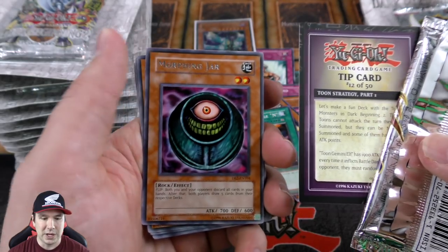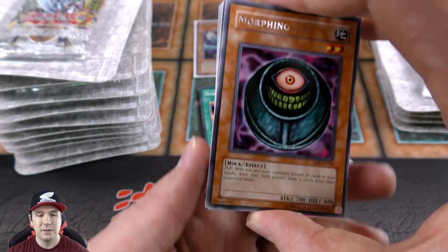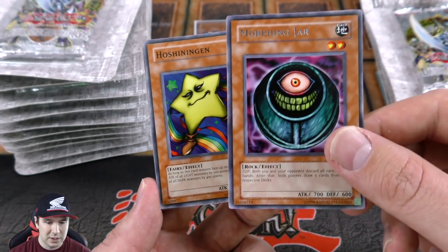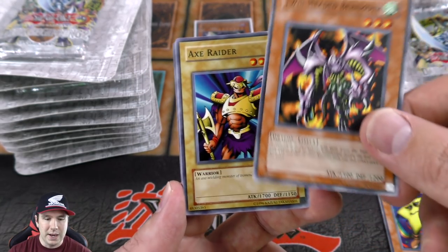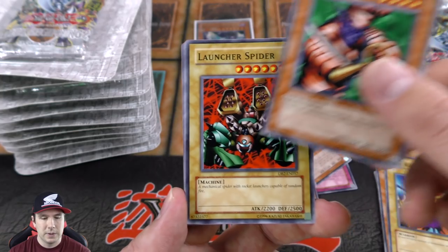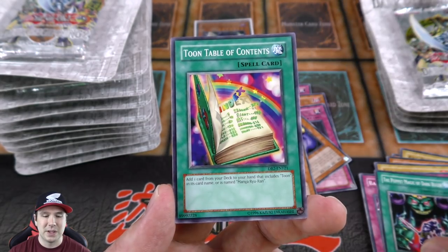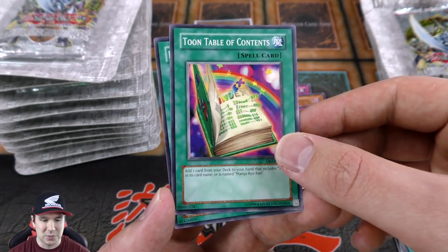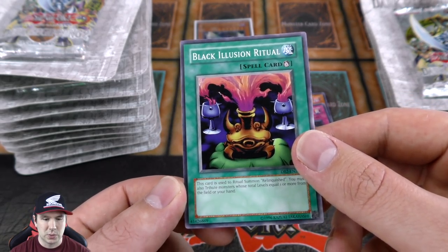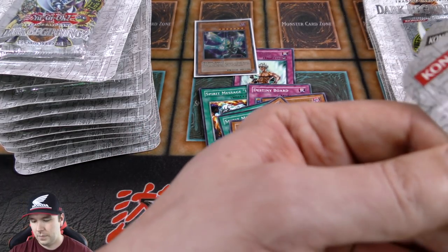Tip card 12 of 50. Right off the bat, one of my all-time favorite cards ever — Morphing Jar! Love this card; it flips and both players discard their entire hand and draw five new cards. Very cool. We have our commons: Twin-Headed Behemoth, Axe Raider — this came in a super rare in Tournament Pack one or two. Another old card — when it deals damage to your opponent's life points you draw two cards. My friend was trying it in one of the old school mill decks. Toon Table of Contents, Black Illusion Ritual — that's the ritual for Black Luster Soldier, the one from the show. That summoning scene was absolutely epic.